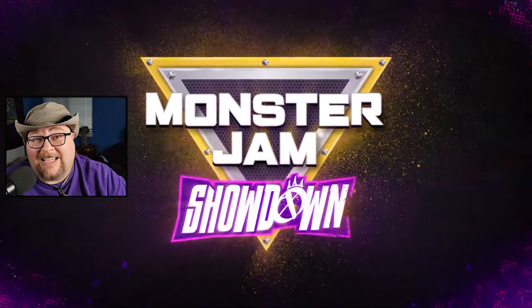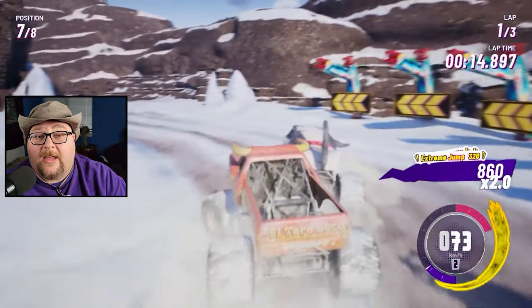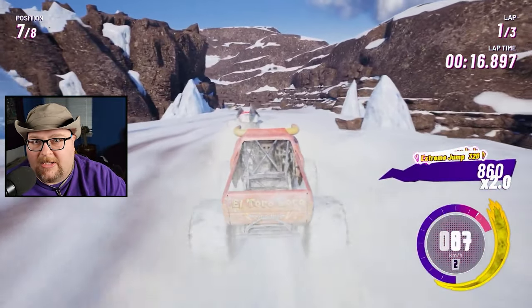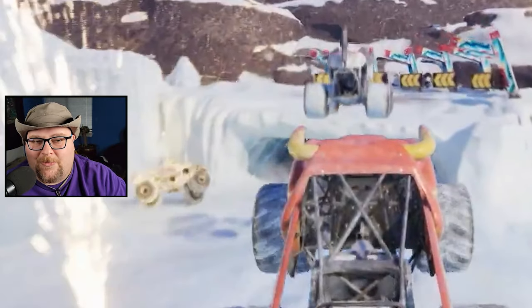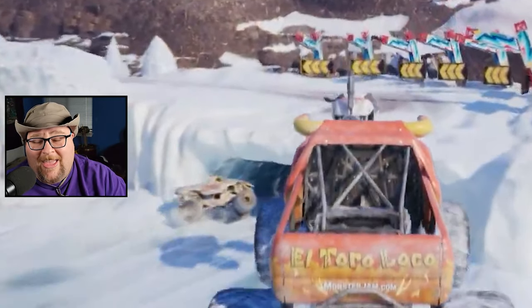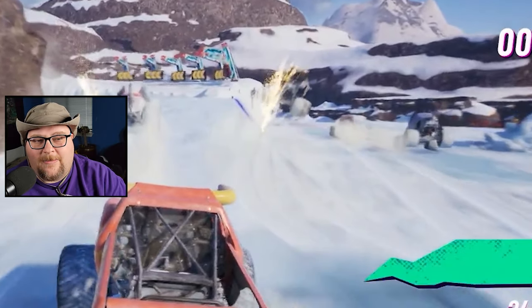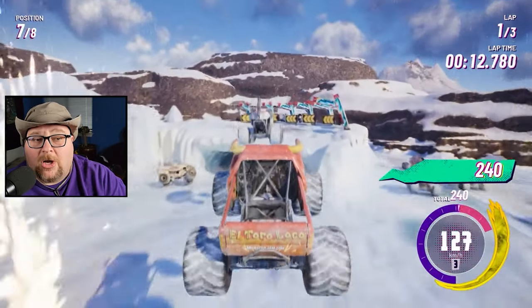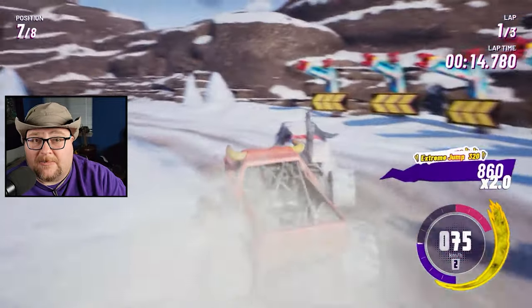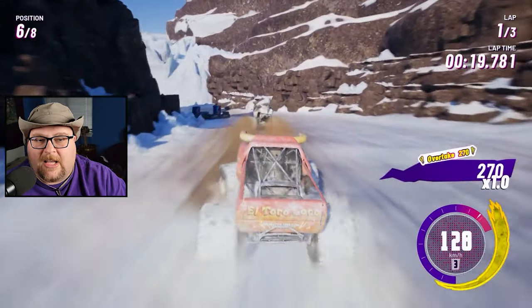Let's take a look at the second trailer, which I'm a bit more excited about because it actually shows gameplay. We're back at the Snowy Canyon — something we desperately needed in Steel Titans, we needed more environments. Zombie goes flying into a cave and actually hits the roof of his truck on the ceiling, which made me chuckle. Off to the right you've got Thunderorus, Max-D, and Megalodon coming around the lower path, while our player driving El Toro Loco hits a jump and lands right behind Monster Mutt Dalmatian. As they round the corner, you can see the slippery physics of the ice-covered surface come into play.